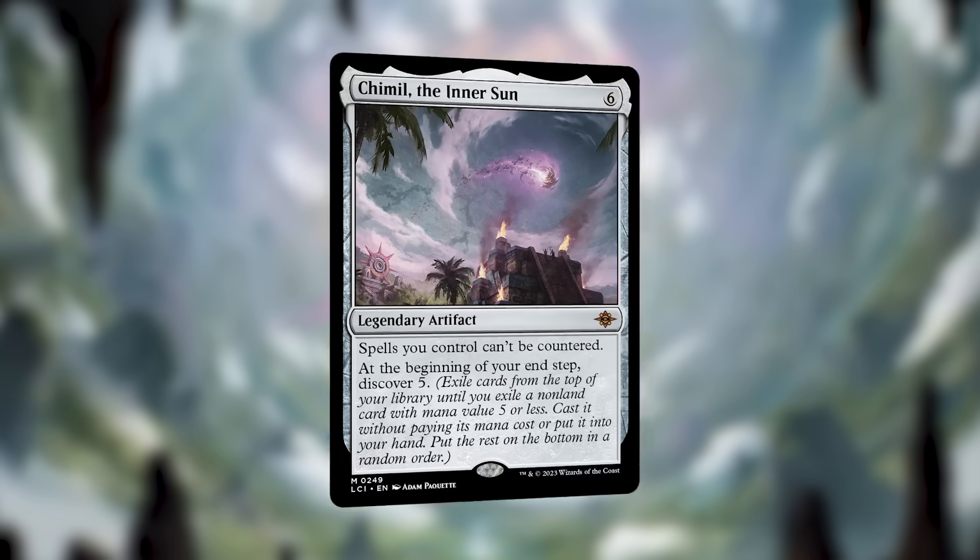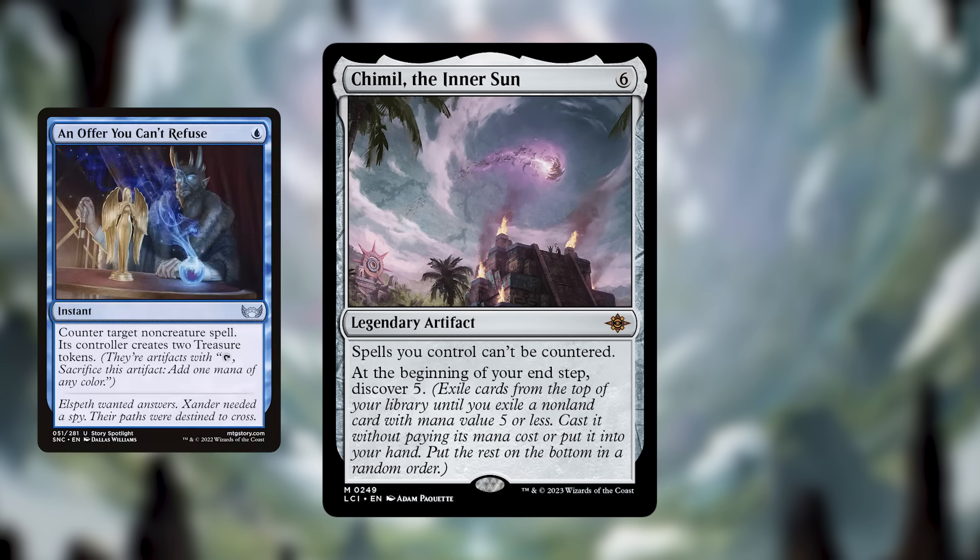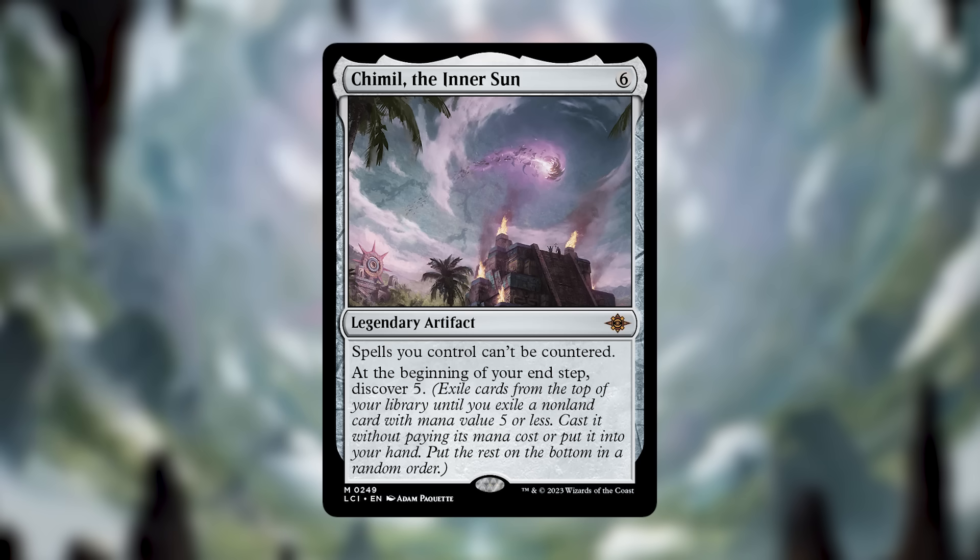Next up, number 7 is Chimil, the Inner Sun. It's a six-cost legendary artifact that says spells you control can't be countered, and at the beginning of your end step you discover five. This card is another crazy powerful card. First, it shuts off counter magic, which is always an upside, but then every turn you discover five — the equivalent of drawing a card and casting it for free — giving you consistent value in any color.